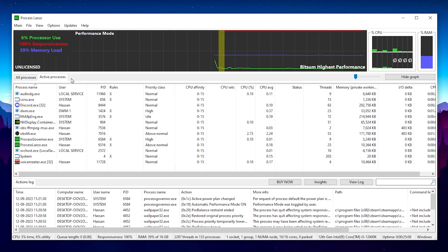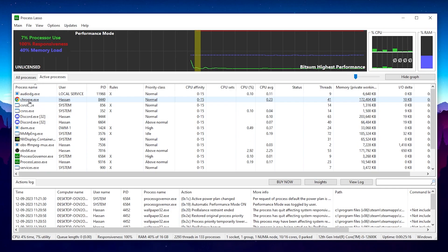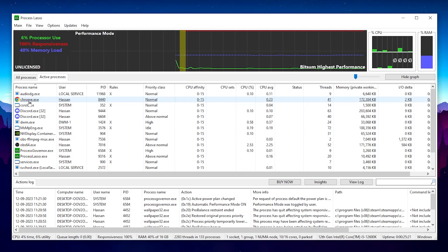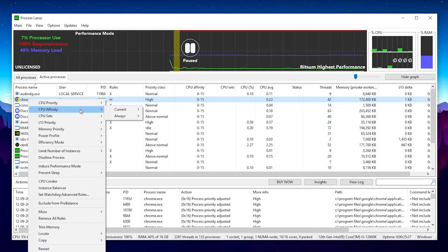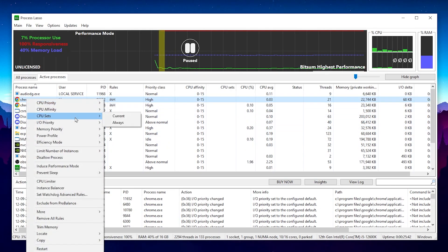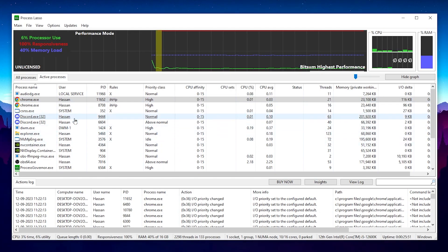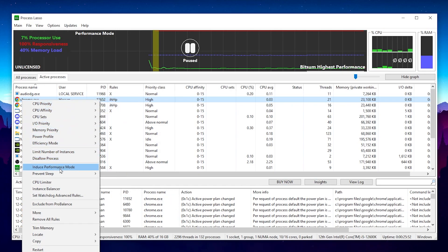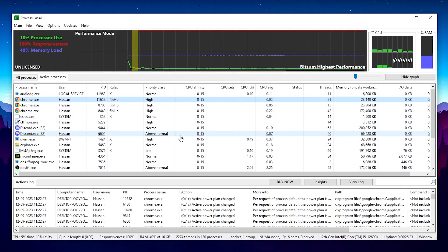Now go to Active Processes and launch your favorite game — Fortnite, Valorant, CS:GO, whatever it is. Right-click the game's .exe file, go to CPU Affinity > Always and set it to High. Right-click again, go to CPU Affinity > Always and set it to only CPU cores. Then go to Input/Output Priority > Always and set it to High for lowest input delay. Right-click again, go to Power Profile and choose Bitsum Highest Performance for that specific application. Finally, right-click, scroll down to More Options, find Disable Idle Saver, and click Disable to turn off power saving for that game.